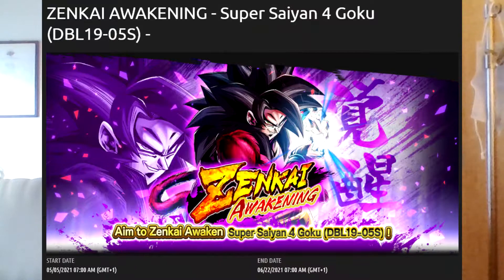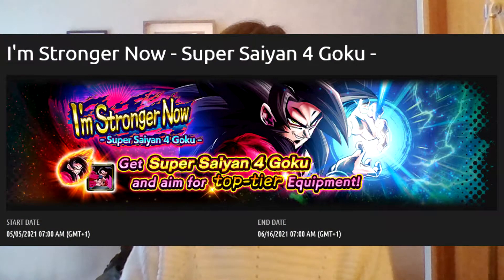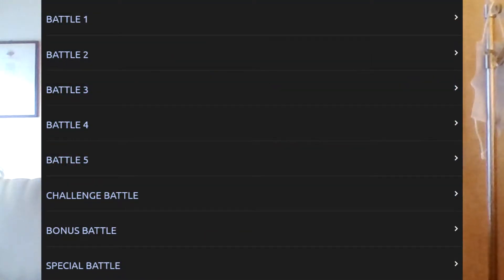Today's update also brought a brand new Zenkai. Since last week we got SSJ4 Vegeta, well this week we got SSJ4 Goku. Now GT has another Zenkai to help and support their tag. This is because Goku's Zenkai has an event focused on acquiring him and his new equip, just like what they did with Zenkai Caulifla, in the form of 'I Am Stronger Now.'